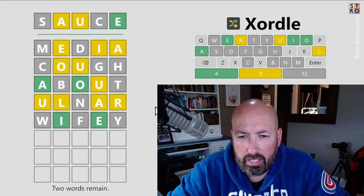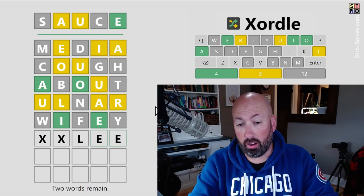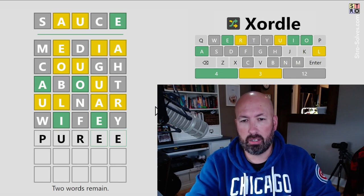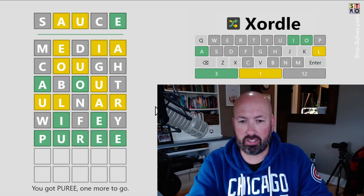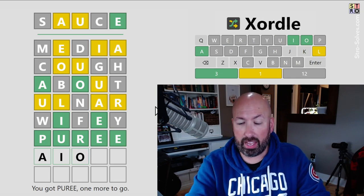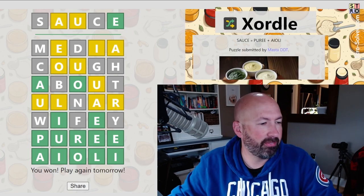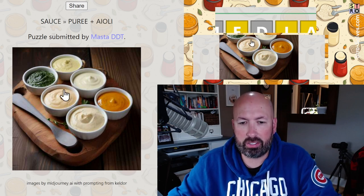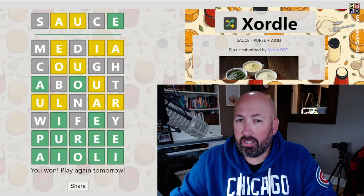It's E-E... I don't think it's going to be the O. It could be L-E-E or R-E-E potentially. 'Puree' — puree! It's going to be 'puree,' very good. And then we have A-I-O... 'aioli'! There we go. The image is created by Midjourney — the AI. So sauce equals 'puree' plus 'aioli.' I never know how to pronounce that.